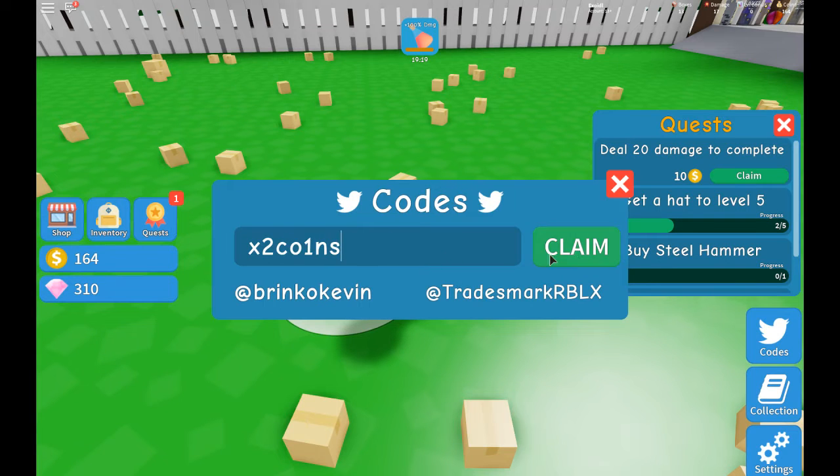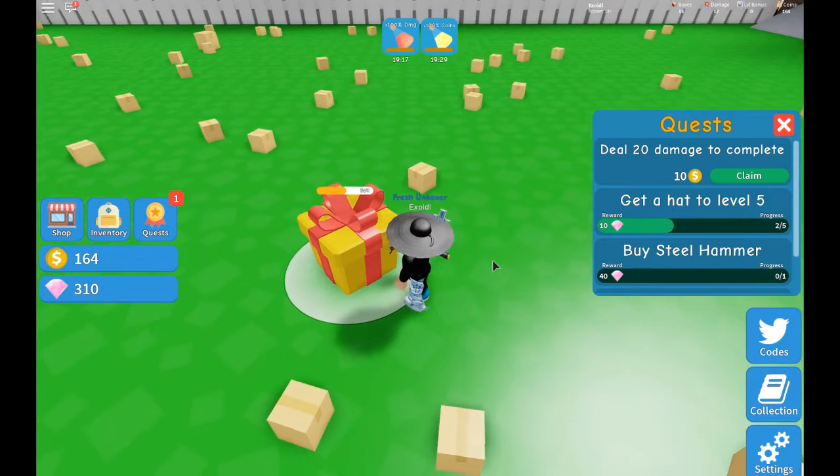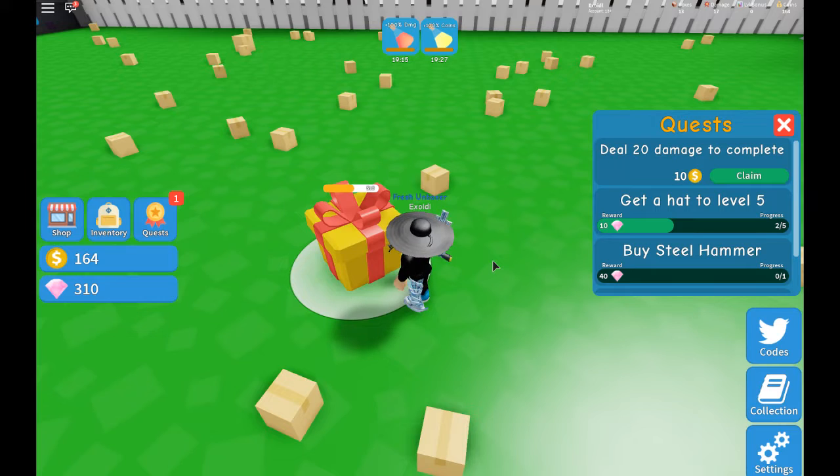And there's also the next code, which is XCoins, so you get two times the coins for 20 minutes.